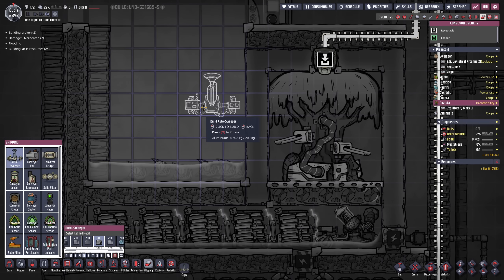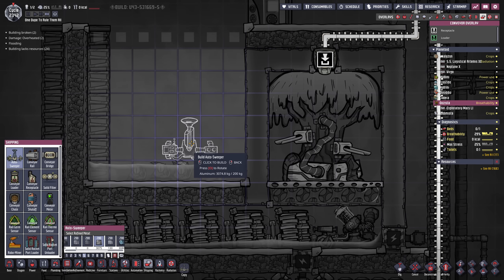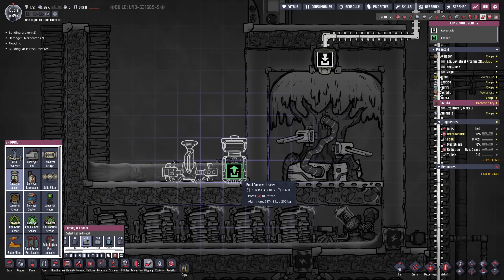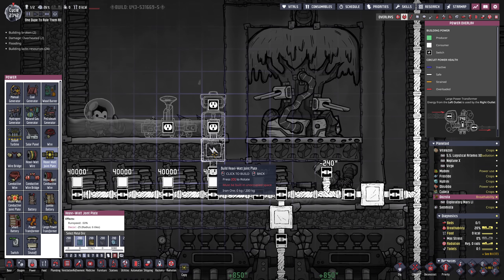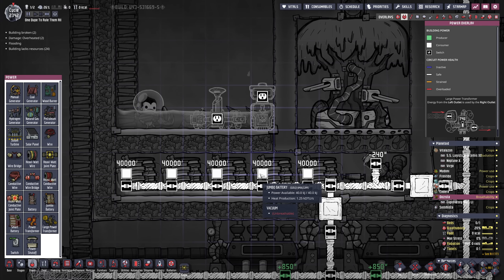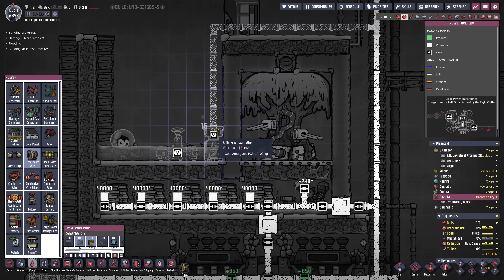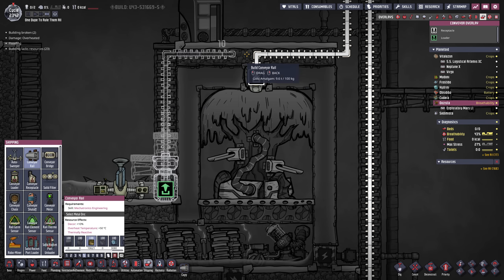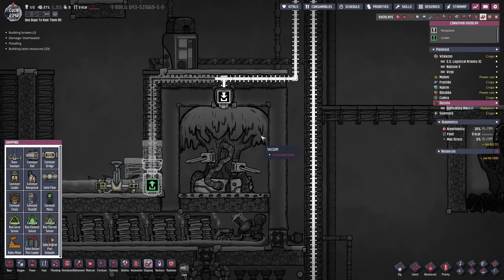Either way we will be needing an auto sweeper. Let's put this maybe here, and we're also gonna be needing a conveyor loader right there. It would have been nice to grab the power from the bottom but I don't want to mess with the vacuum I have going on. So instead we're gonna take the cabling and do this. And of course we then want to directly ship the food over to our trusty resin producing tree.